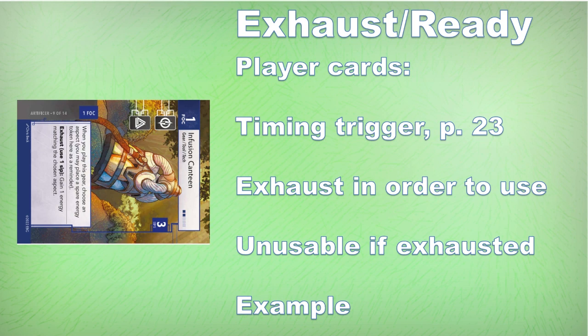And once you've done that, you can't use it again unless it's ready. The Infusion Canteen is more or less usable once per turn once it's in play, allowing you to get a total of three extra energy over basically three turns — including the turn you play it — before it is out of water, unless you can somehow add more sips or tokens to it.